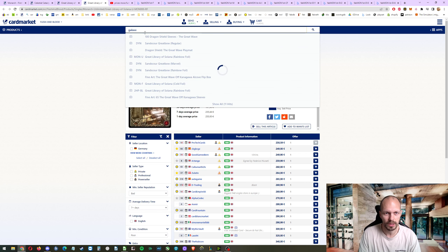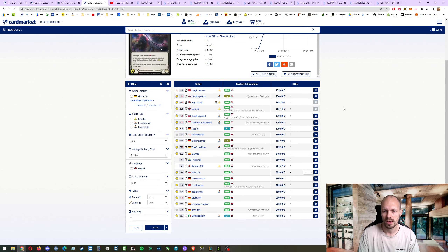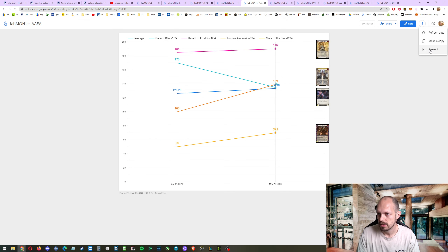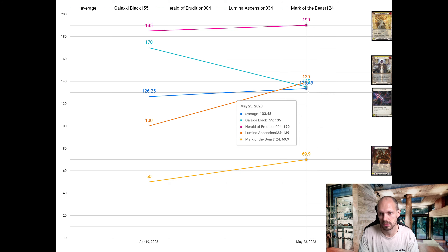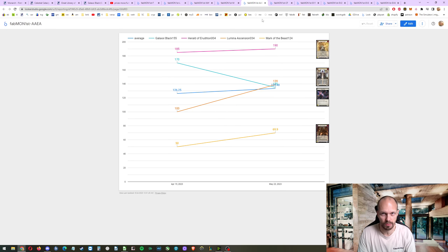Galaxy Black cold foil alternate art is at 135 — this seller is only 'average' condition. The next price is at 180 for near-mint from outside the EU. Maybe somebody's brave enough to buy from that seller and the price will go back up to 180. I thought about getting this to be honest — it's worth more than 135. Do with this information what you want. Mark of the Beast also went up from 50 to 70. Everything is going up.